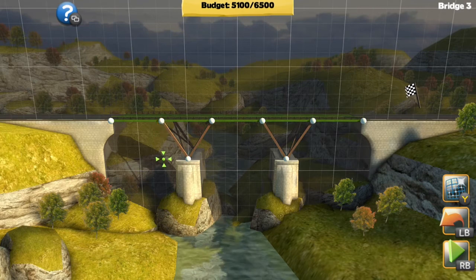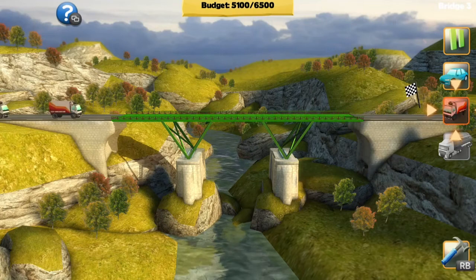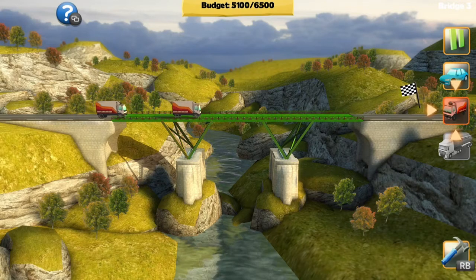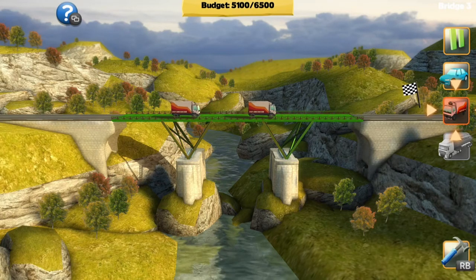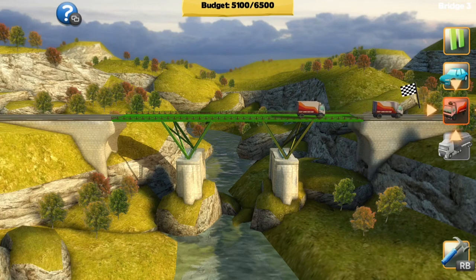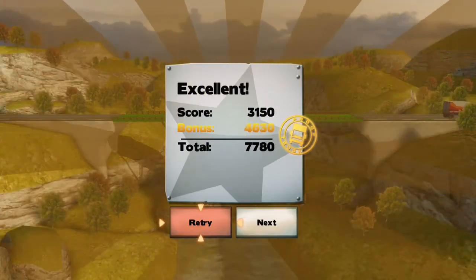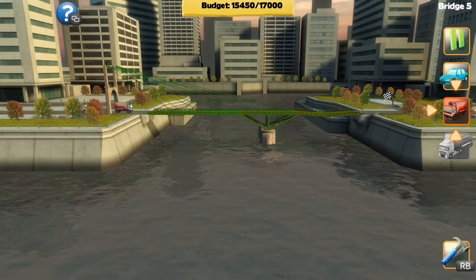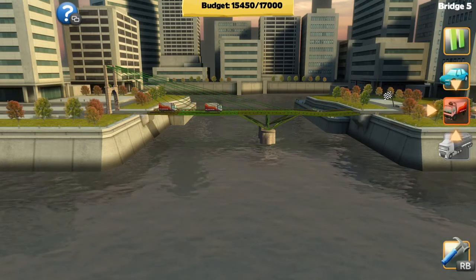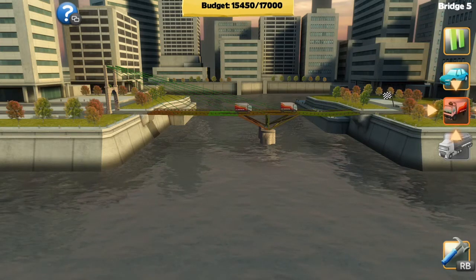Level complete. You have a budget at the top — for every part you build on your bridge it takes it out of your budget and you cannot go over it. On the PC version the budgets were much higher. You get a bigger budget once you unlock the tanker because it needs much more supporting. When you complete levels you get a score — the bonus I'm getting is because I'm sending trucks over instead of cars.